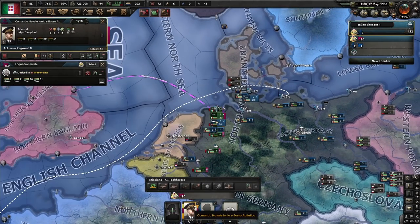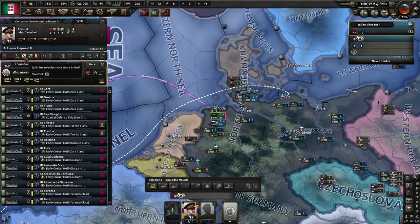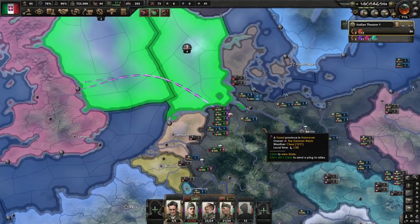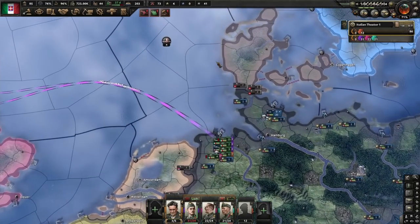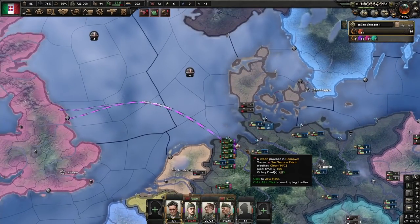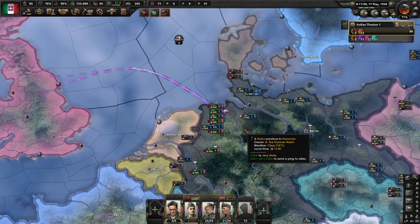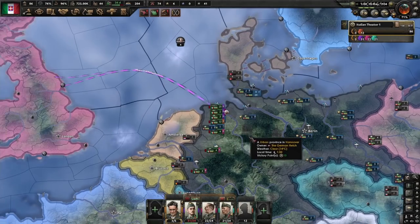Let's activate the invasion order, split up our fleet into four task forces, and assign them to naval invasion support in the North Sea. I'm sorry to all you navy experts out there, but streamlining this was my main goal here, so I'm sorry for the gore you're about to witness. The fleets now provide the needed naval supremacy for our invasion orders to get the green light, so we unpause and wait for midnight.